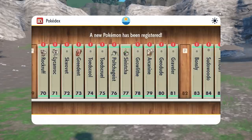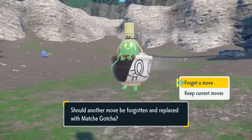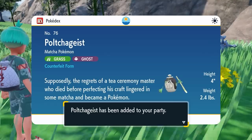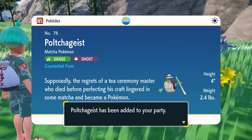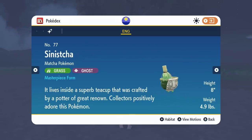The only way to get Sinistra outside of Tera Raids is by evolving your Poltergeist. There are two forms of Poltergeist and Sinistra in Kitakami. There is the counterfeit form, which is the more common form you will come across, and there is the artisan Poltergeist, which then turns into the Masterpiece Sinistra.